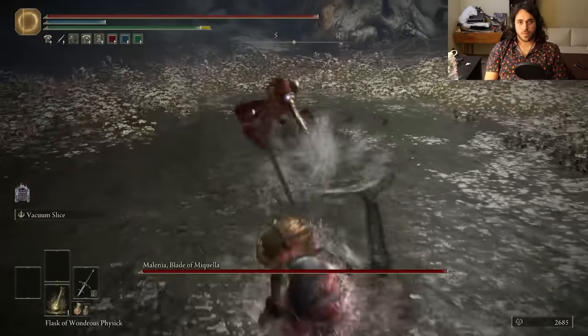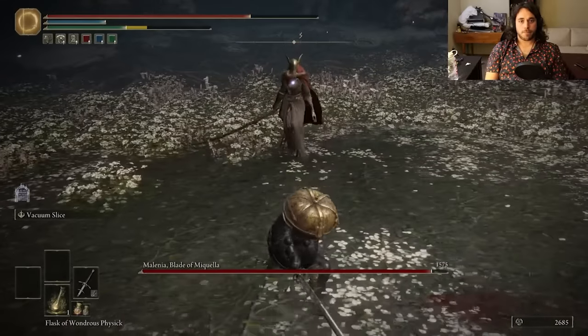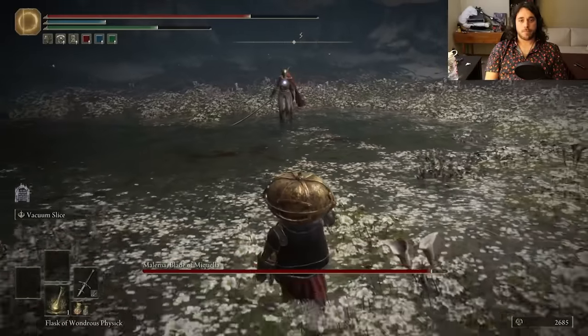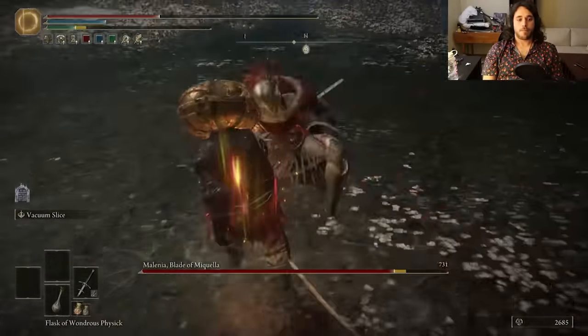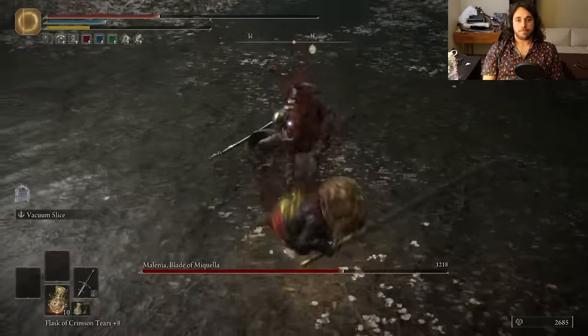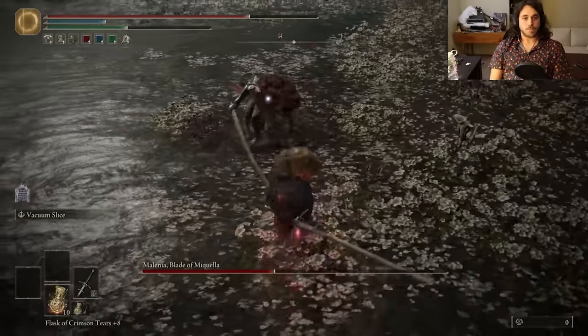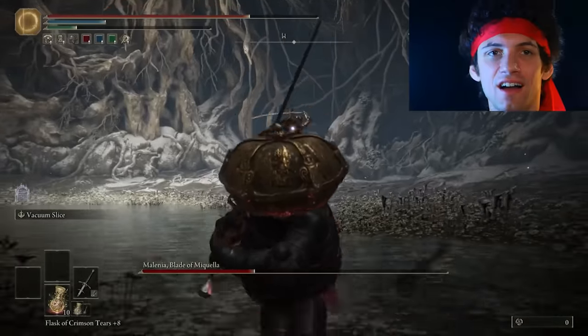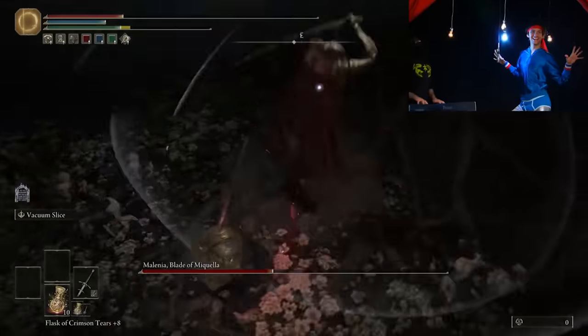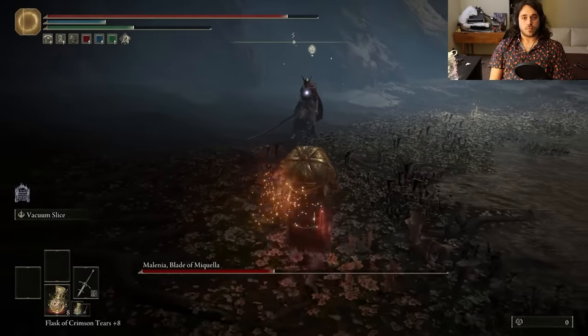Until Phase 2, all of Malenia's damage is physical. We are wearing one of the heaviest armor sets in the game — I did not say the heaviest, I said one of the heaviest. Everyone heard that. Nobody's gonna tell me Bull-Goat is heavier — I made a whole video on the heaviest armor set, I know which one is the heaviest. But this one is close, and the Scarlet Aeonia still does not give a shit. We dodge it every now and then, but after you get her to 75% of her HP...